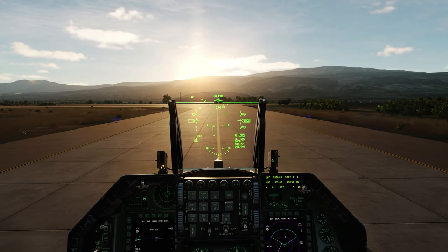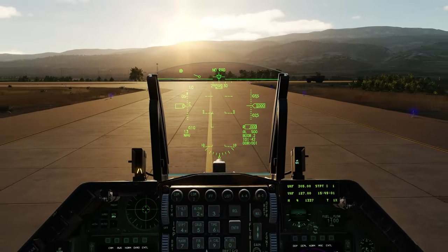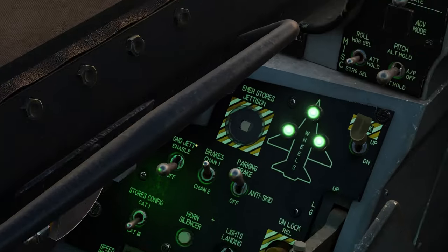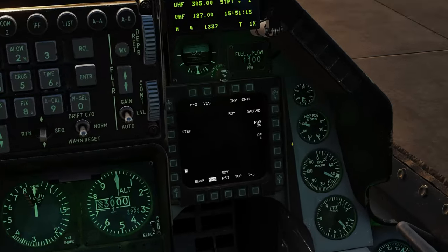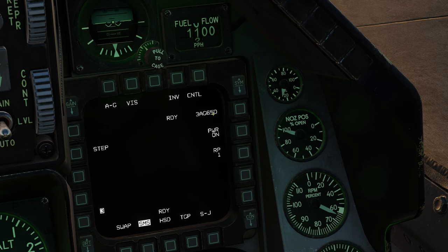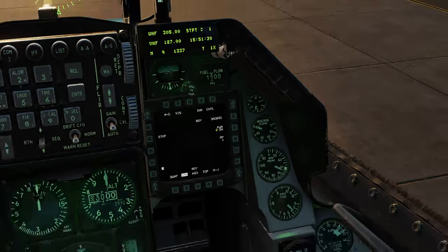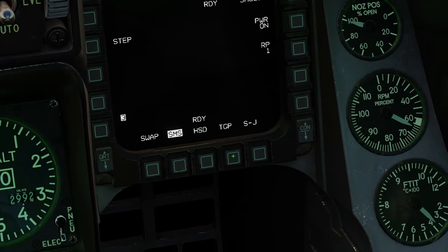As I explained in my Maverick boresight video, you need something to lock on — like this truck right here. To boresight your Mavericks, you need to set your master arm to simulate and enable ground jettison, then go into air-to-ground mode. I also just remembered that I only turned on the Deltas — I forgot to turn on the Hotels — so while we're boresighting the Deltas, I'll let the Hotels start up. I'll switch from viz mode to pre-mode and go to the Targeting Pod.